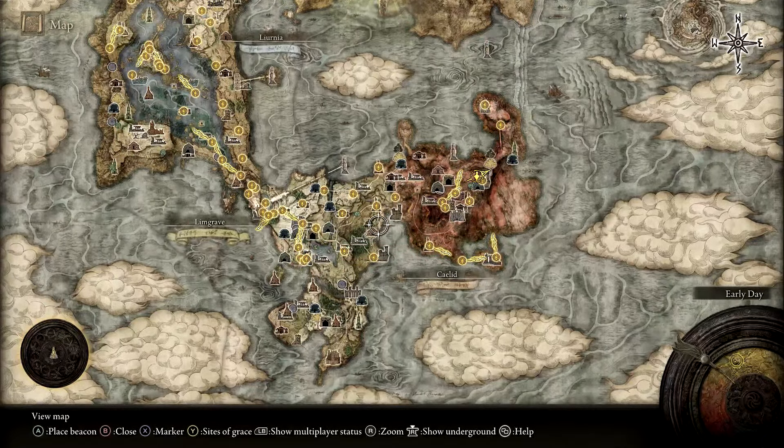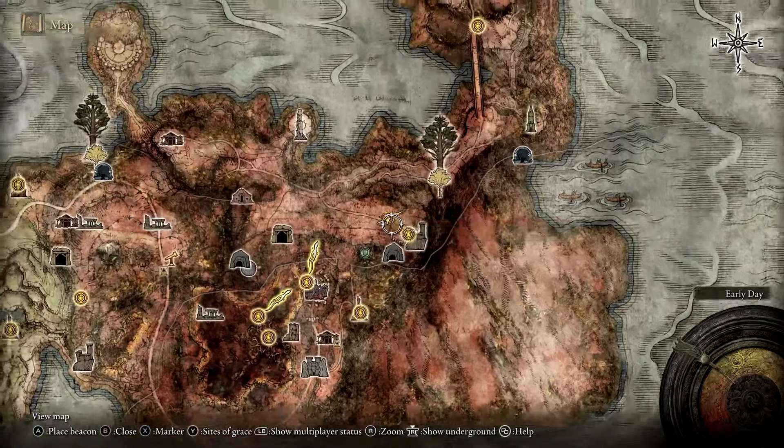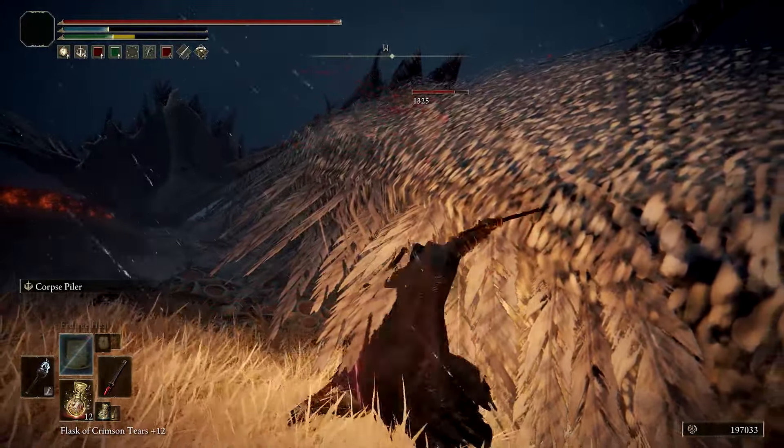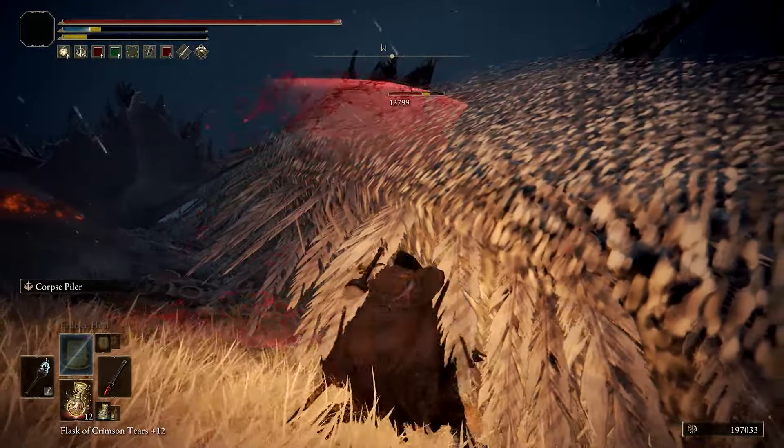After that, you'll need to defeat a legendary ancient dragon, Greyoll, near Fort Faroth. It's fairly easy compared to other dragons — just smack his tail until all of that health has been depleted.